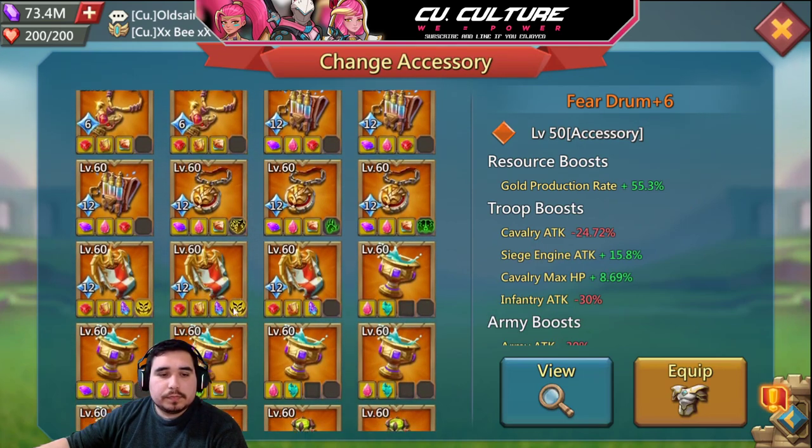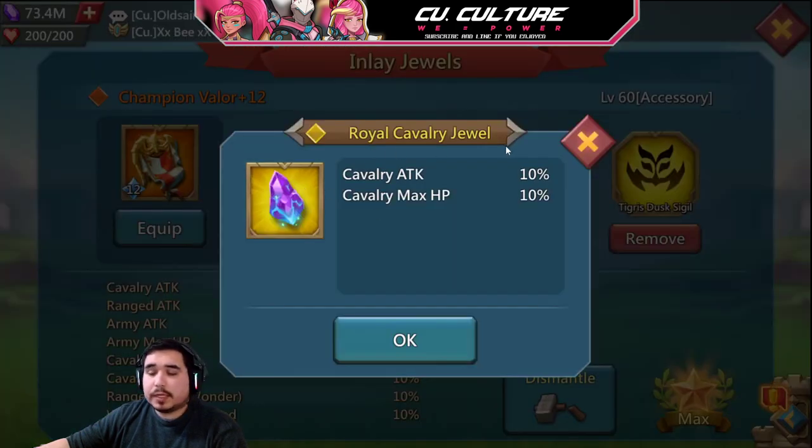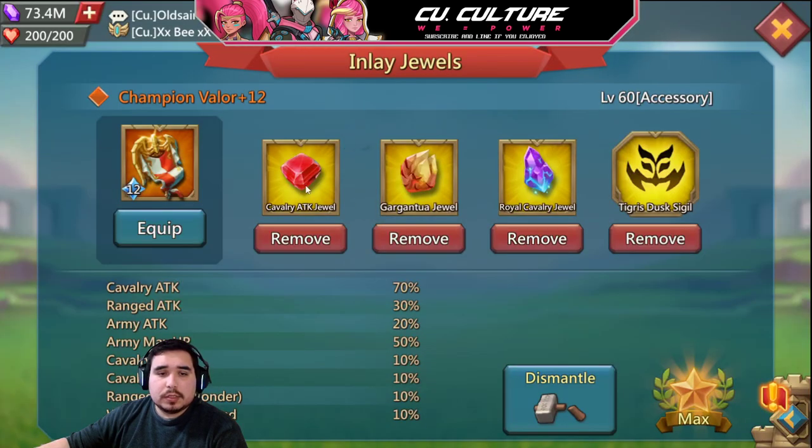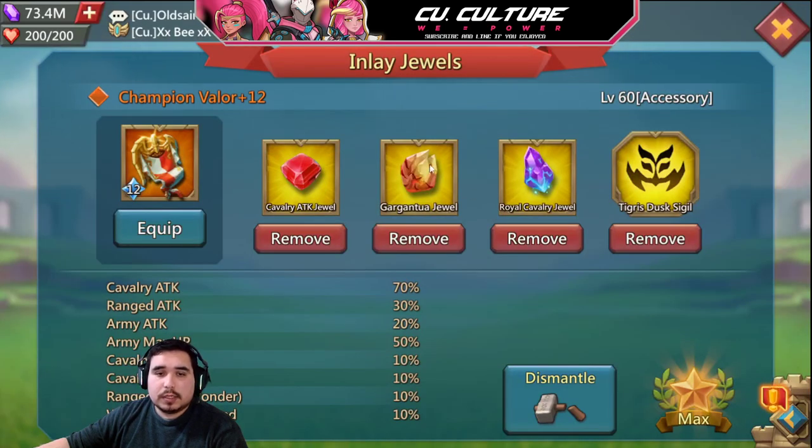A lot of times people get royal jewels from playing barons and stuff like that. So a lot of times you'll see a type attack, the carcantula jewel, and then the type jewel, because this will also give you the HP. With that being said, you can also put this instead of the garganta jewel, keeping your attack the same but gaining 10 HP.